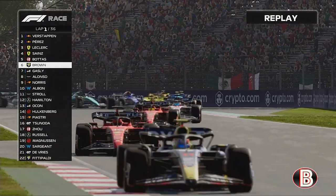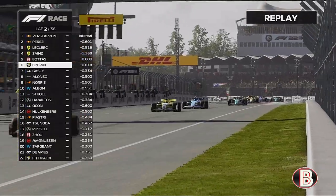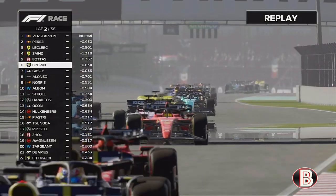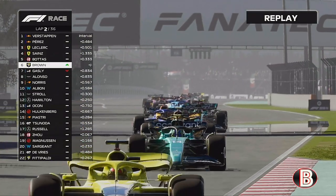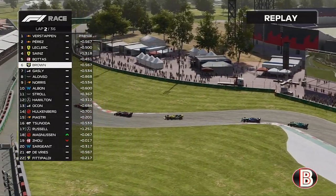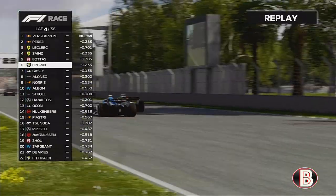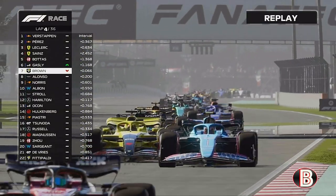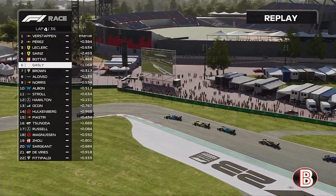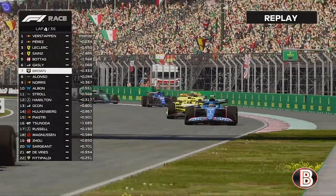Seven positions gained in just one sector of the lap! Bottas had a great qualifying in the Alfa Romeo. We thought we could get Bottas, but unfortunately we're spending this race looking in our mirrors. We put Gasly on the curb going through turn one. On lap four we just couldn't break the DRS — the long pit straight doesn't help — and Gasly gets past us. Alonso is also having a sniff, but it's Max Verstappen winning again at the top.